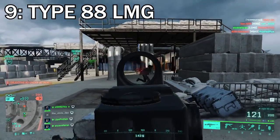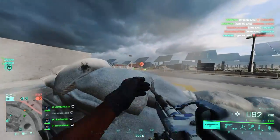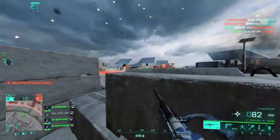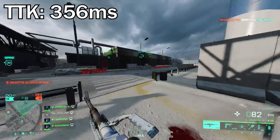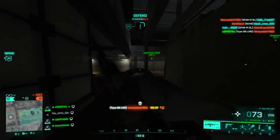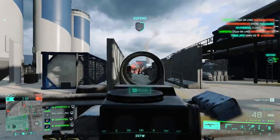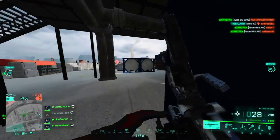At number nine we've got the Type 88 LMG. Honestly, I've always hated this weapon — it goes all the way back to Battlefield 3. Back in the day it was more powerful, but even in Battlefield 2042 as a vault weapon, as soon as you start playing with it you'll realize something is wrong. The TTK is 356 milliseconds, which is really a bad number even compared to other LMGs. I always seem to come across people running away or even killing me with 2 to 3 HP remaining when playing the Type 88.